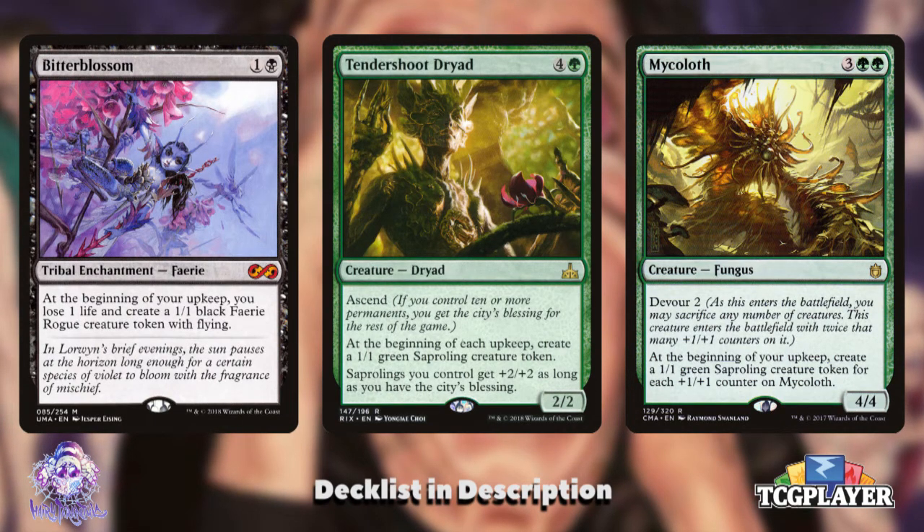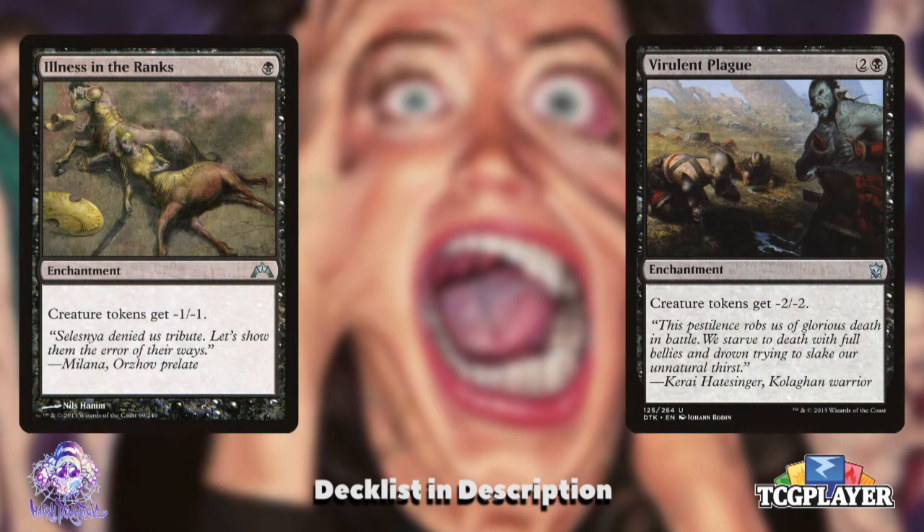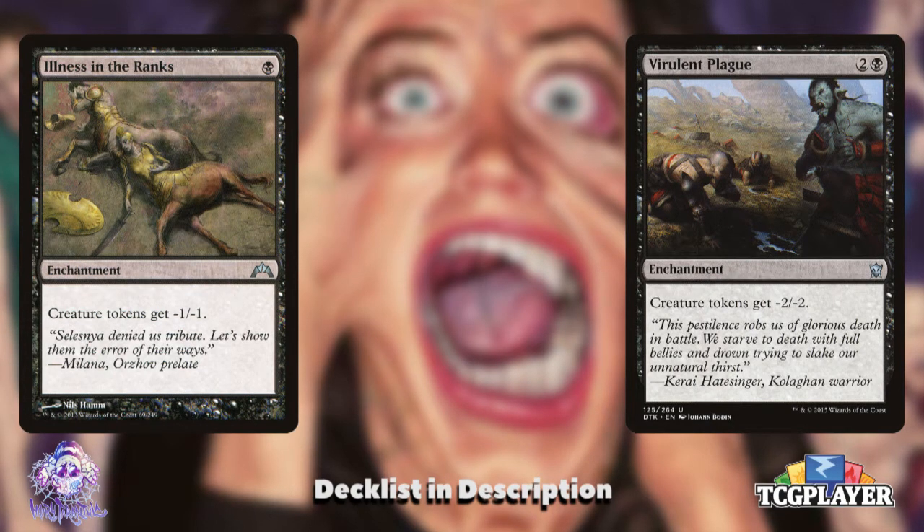Everything we want to make a built-to-die army. But then how are we killing off these tokens? The best way to do that is with token-shrinking enchantments. Illness in the Ranks and Virulent Plague are your all-stars in this deck. These auto-kill the majority of tokens that will be created and either trigger your aristocrats effects or grow Grismold. Typically, these are your first tutor targets.